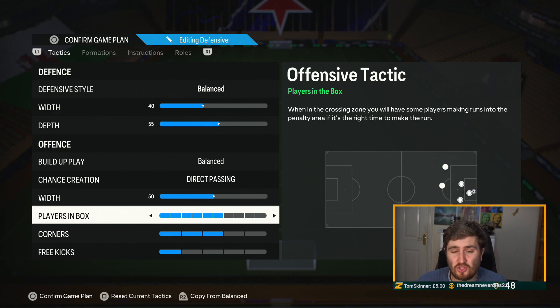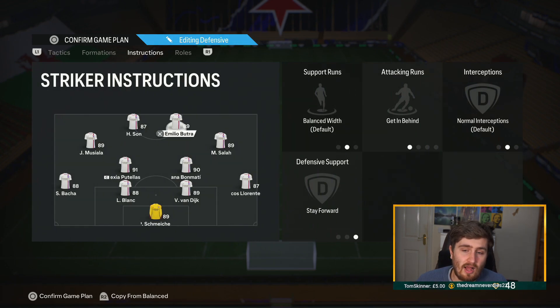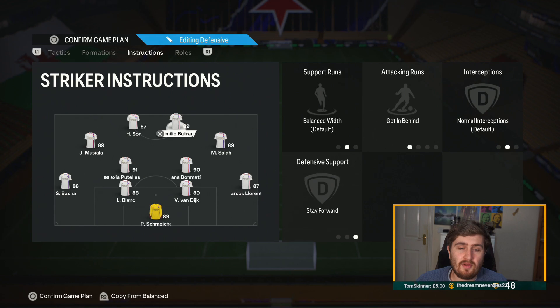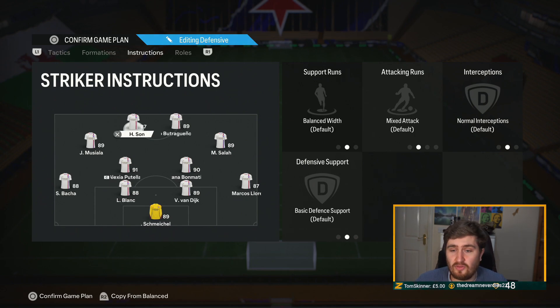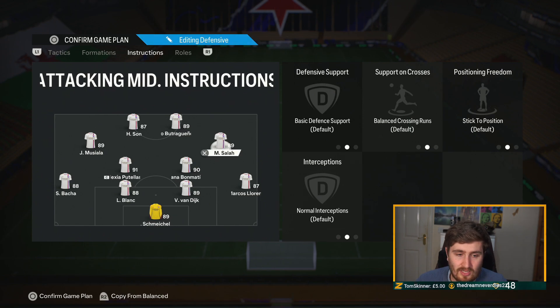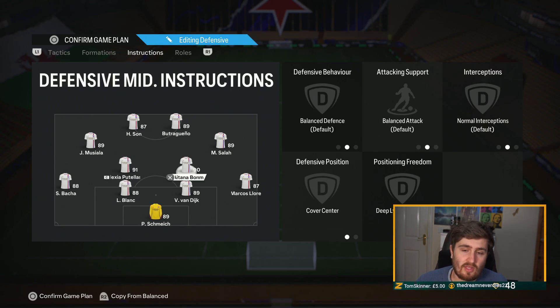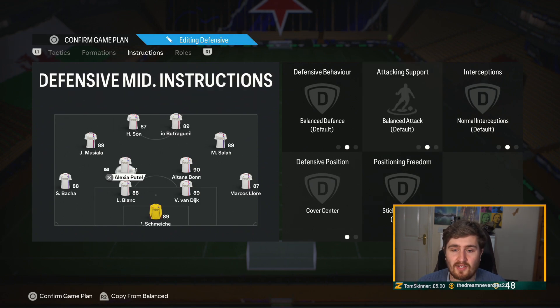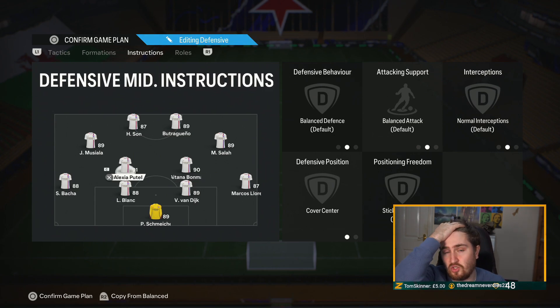Six players in box — you could maybe lower this to five but this works well for me. For the instructions: I've got one of the strikers on balanced, just default, so that striker comes back a little bit and doesn't constantly make runs in behind — I don't want both strikers doing that; it helps the build-up. Butragueno is the quickest striker so I have him on get behind, stay forward — he's the one who's going to make more runs. For the CAMs I've got them on default — you can put them on comeback on defense, it does help but affects the counter. For the CDMs, I used to have stay back in this formation; I've got them on balanced. A little more risky but they do get back and defend. Cover center — and I've changed this up: I'm using cut passing lanes instead of just stay back cover center.